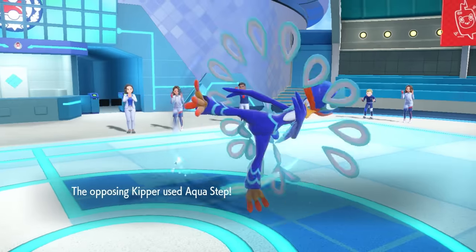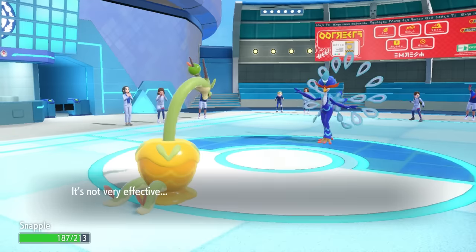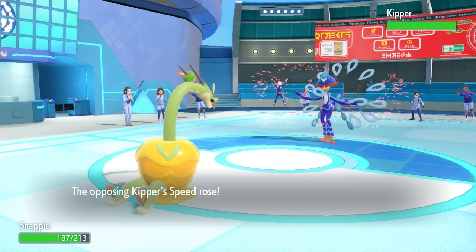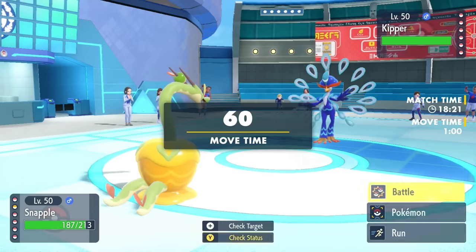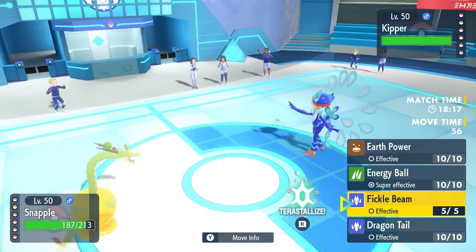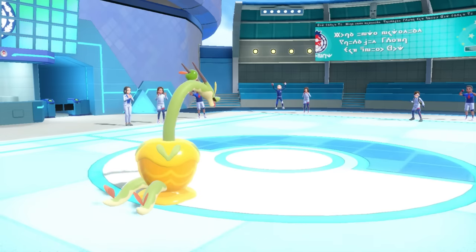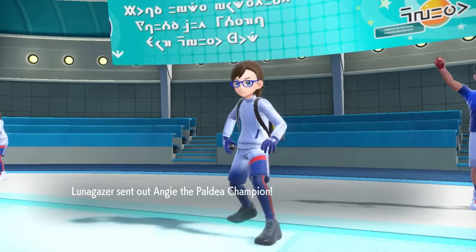I bring in Snapple — we got Snakes, we got Apples, what more could you ask for? We come in with the Dragon and Grass typing, so I'm able to take Aqua Steps all day long even with that Choice Band. It's time to unleash the heads — I'm going to go for the Fickle Beam and try to grab the roll on whatever they decide to switch into, potentially grabbing ourselves 160 base power before STAB.